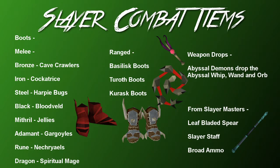The last few things are a bit more miscellaneous and relate to all combat styles. First up: slayer combat items. Most slayer monsters drop some form of melee boots, from bronze through to dragon, and mithril through to dragon are very useful early to mid-game. Basilisks, Turoths, and Kurasks drop ranged boots. Abyssal Demons at 85 Slayer drop the Whip, the Wand, and the Orb — very useful tier 70 and 75 weapons. From the Slayer Masters themselves you can purchase the Leaf-Bladed Spear, the Slayer Staff, and Broad ammo, which are designed for use against Turoths and Kurasks and are very useful as tier 50.